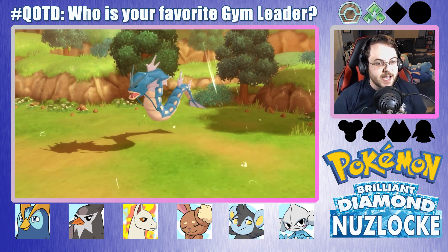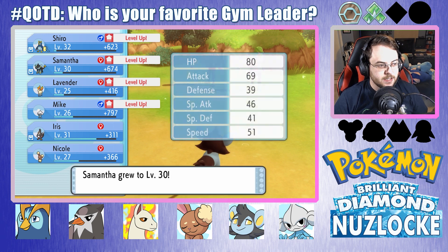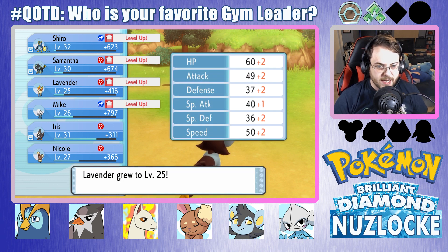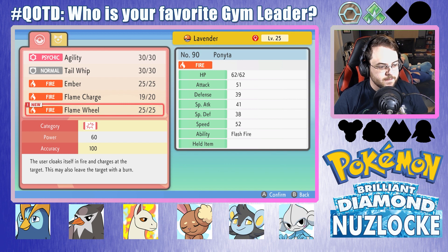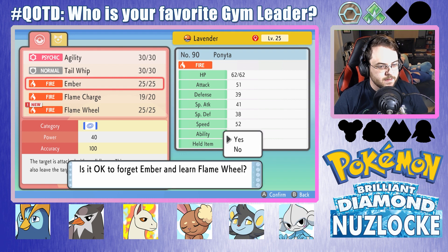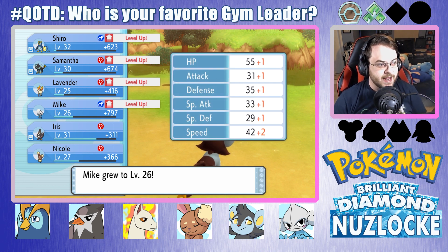Oh man, that was scary. That could have been bad. We got through it. Yeah — Flame Wheel. Okay, sounds good. That was really bad, but we got through it. We didn't lose Samantha or Mike. We need to get to our Pokemon Center to heal up.